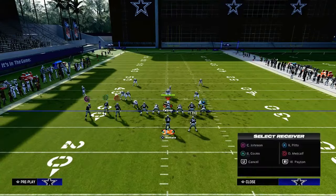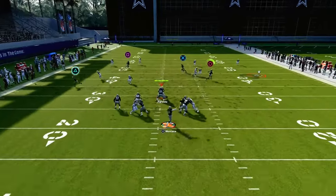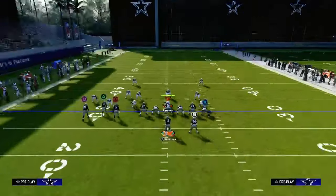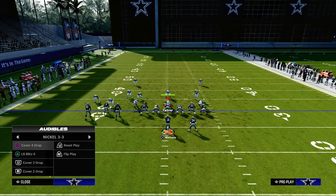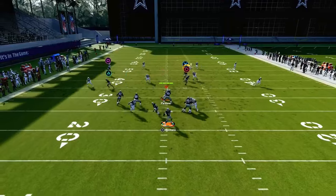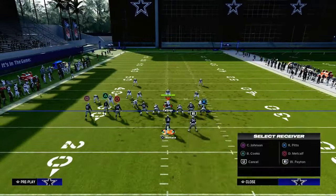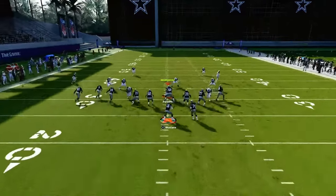What's cool about the slant post concept is it's not only good against man, but also really effective against zone coverage. The slant route this year — even though slants are probably the worst they've ever been — is still one of the tried and true methods to consistently attack zone, whether they're in hard flats, curl flats, or whatever. You'll see little pockets where you can fit in the slant route, and when you get your opponent to user the slant, it opens everything else up.